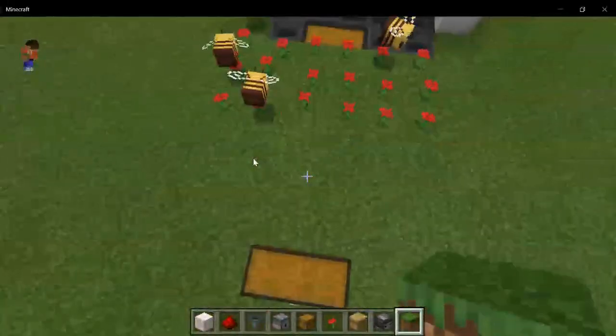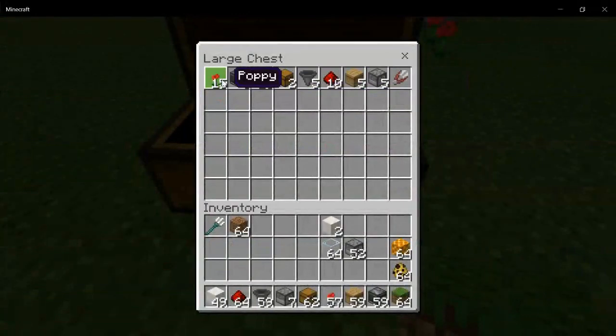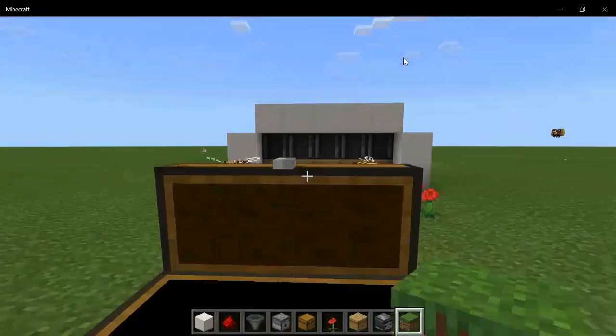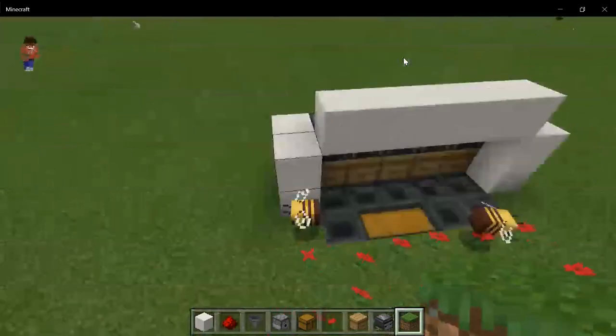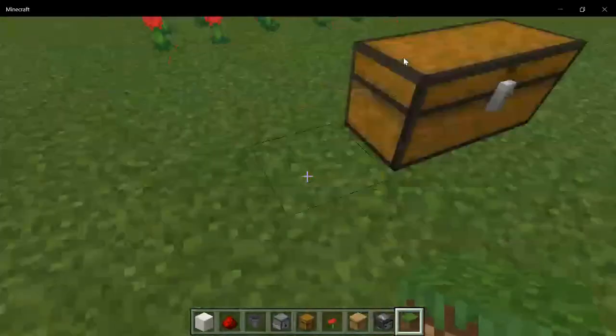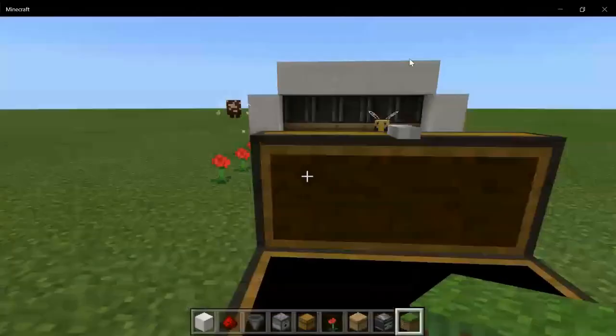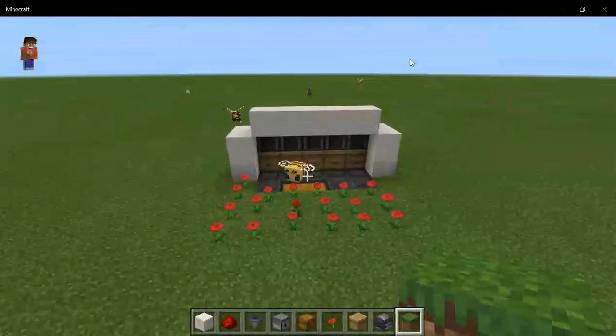To make this honey farm you're going to need these materials right here. This design is tileable, so if you wanted to you could extend this and make it longer, although that would be more expensive. Keep that in mind — it is tileable. I chose to make it five blocks wide.